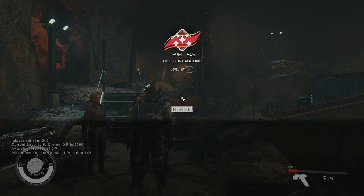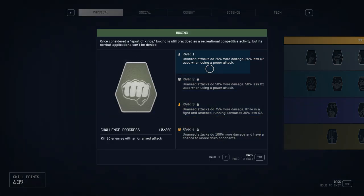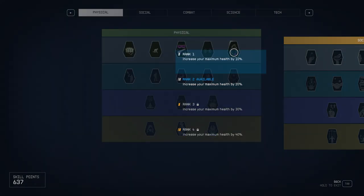In my case I'm going to go to level 645. As you can see, I am now level 645, which is awesome. This also gives us an added benefit: if we go over to our skill point menu, you can see that by going to level 645 I have loads of skill points — more than enough to unlock absolutely everything.